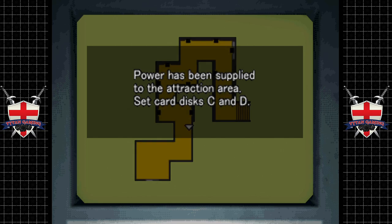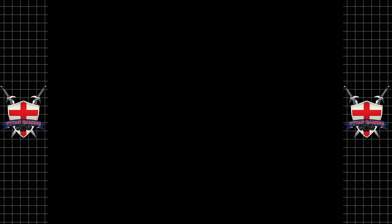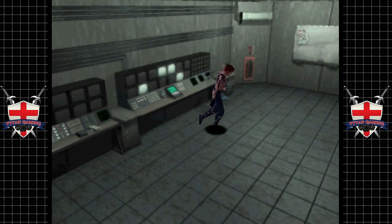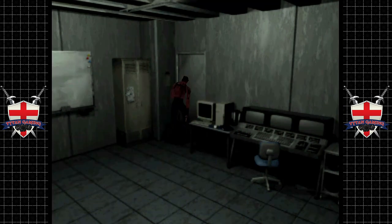It actually tells you what to do right here: 'Power has been supplied to the Attractions Area. Set Card Discs C and D. When Disc Cards C and D are set, power will be supplied to the Fear Moon.' Okay, fair enough - it tells us right there. I guess we're going back to the Fear Moon area.